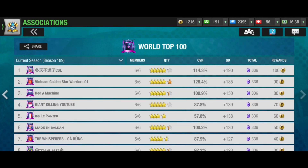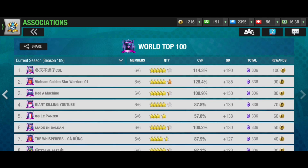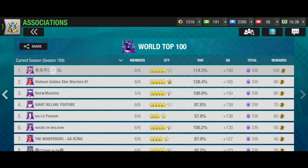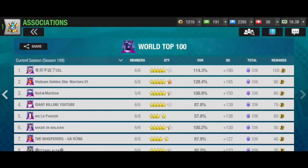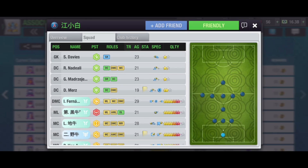When it comes to the 3-1-5-1 formation, the first thing that comes to my mind is Football Association tournaments. There is a serious relationship between FA tournaments and this formation. As you can see, the world's top 100 Football Associations are listed here, and most of the teams are using the 3-1-5-1 formation. It is unusual in real-life football, but in Top Eleven it is the most popular formation.